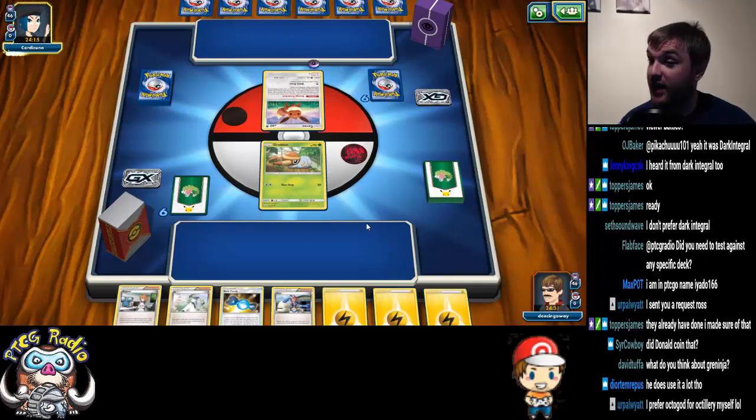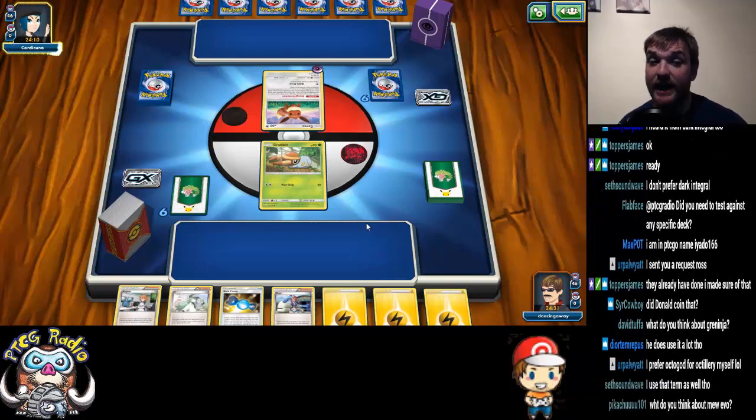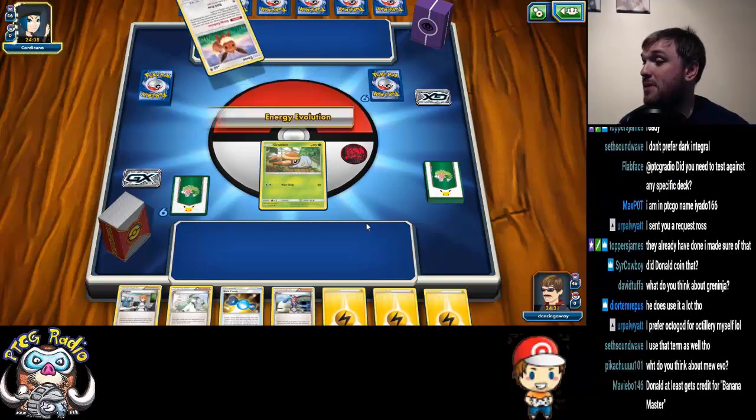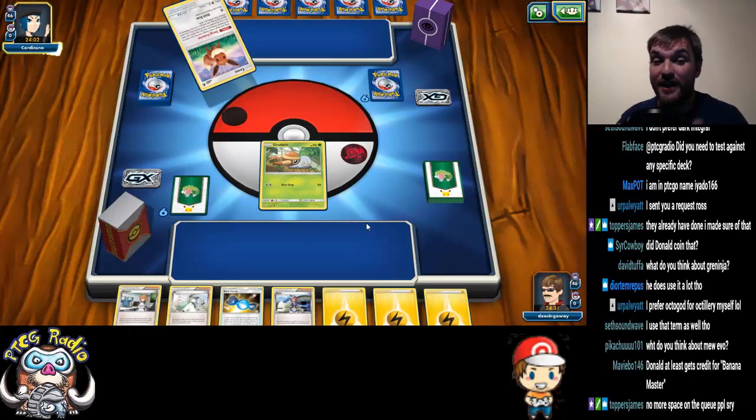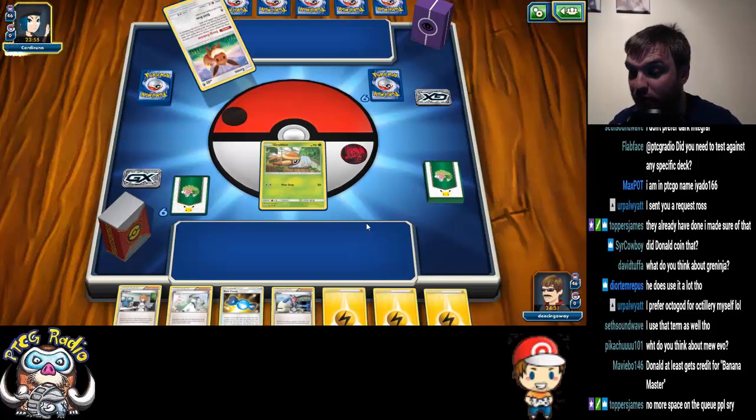Also, Greninja takes a pretty hard loss to Golisopod, and it's unfavorable against Bulu. But the problem with Bulu is that if they do get all set up, as you saw earlier in the stream, there's nothing you can do about it.